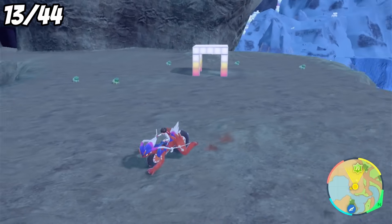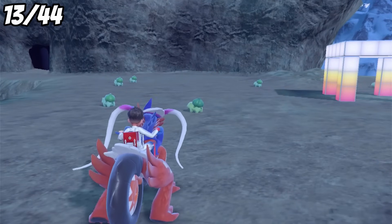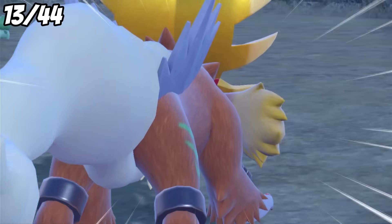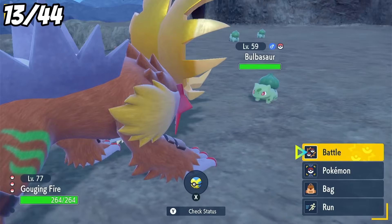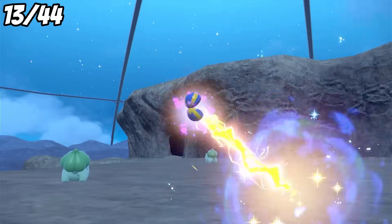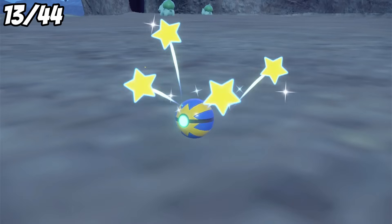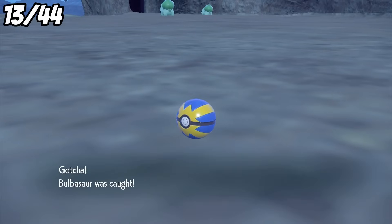I decide to go back to Unova now to grab some more starters, and after a few minutes of running about, I see a Bulbasaur with a slightly greener tint. I miss the sparkles thanks to Gouging Fire's sheer size, but I didn't think I'd noticed Bulbasaur at all. Honestly, my eyes always play tricks on me when looking for shinies. This was a nice quick shiny to get, and he's staying a Bulbasaur forever.